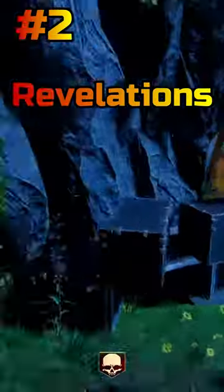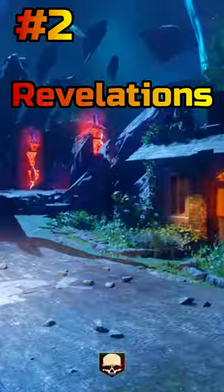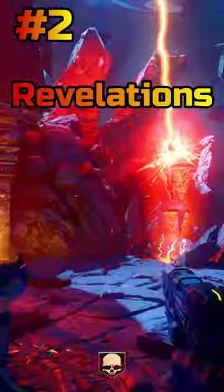Coming in at number 2 is Revelations. On Revelations, you have Quick Revive, a turret, Gobble Gums, a mystery box location, as well as a good training spot. So what's not to like about this spawn room?